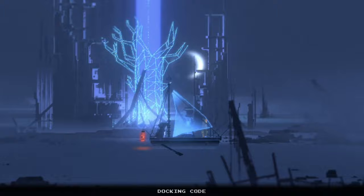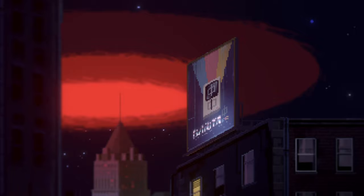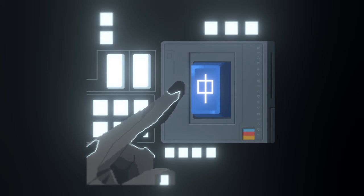Narita Boy is best described as an action-adventure game, but that doesn't even begin to describe what it's actually like to play it. It's an homage to the neon-soaked retro future of the 1980s and it draws influence for both its game design and story from sources such as Castlevania, Another World, He-Man, The Last Starfighter, classic anime, and there's some serious Tron vibes here too.